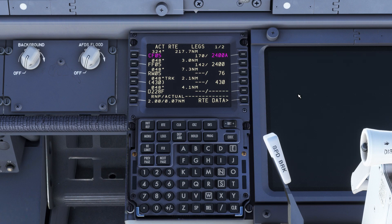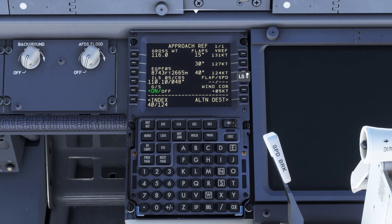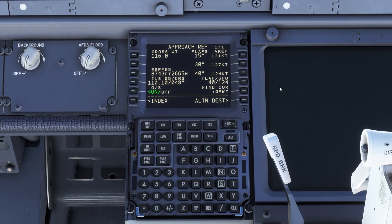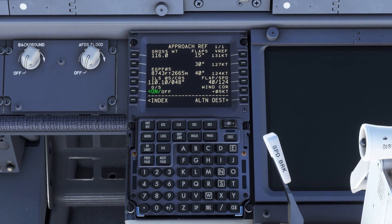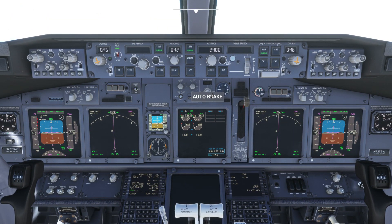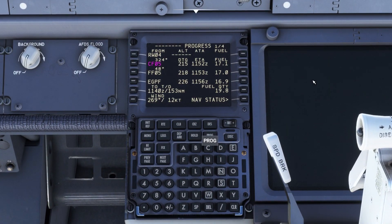We'll also complete our approach ref on the FMC, where we tell the plane which flap setting and approach speed we'd like. On the main panel, we'll also set our autobrake to max in preparation for landing. With all of that done, we can return our FMC to the progress page and track our flight and our time until top of descent.